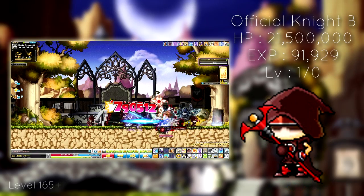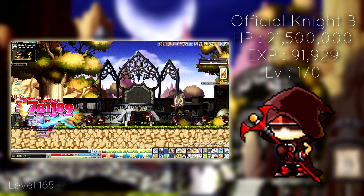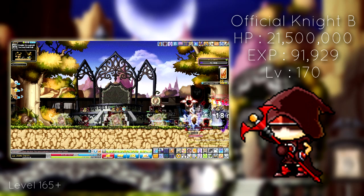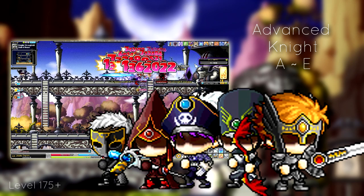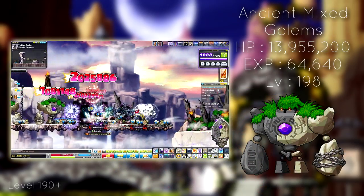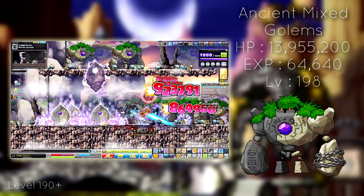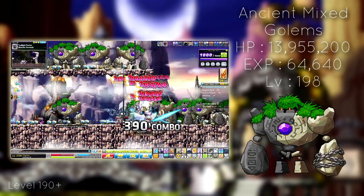Once you hit level 165, at the moment there isn't too much you can do. The best map to train at is Second Drill Hall, which hosts the Official Night B — there is no better map than this as of the moment. You can come here at level 160, but you will require a door from a Bishop or Phantom, a teleport from a guildmate, or a hyper teleport rock. Hall of Honor is another option, but it's not recommended — you could solo it on your free time, but even with a party you're much better off at Second Drill Hall. Sadly, Warrior Grounds' Golems were also heavily nerfed to the point where it's pointless to go there, so stick with Official Night B at Second Drill Hall.